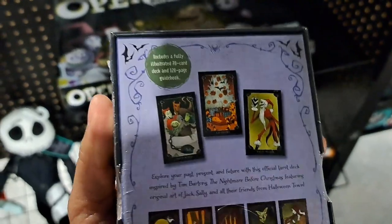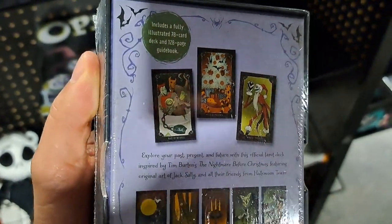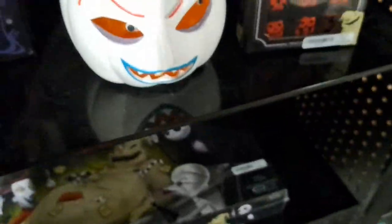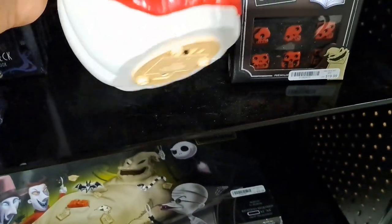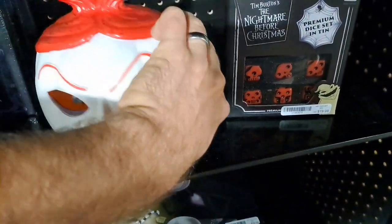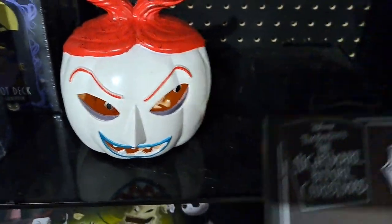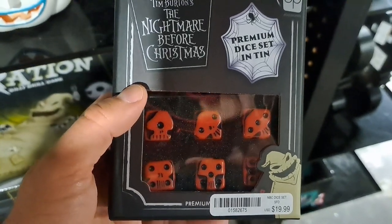It's kind of weird that there's Disney tarot stuff, but if that's what you're into, they got it. We got a little pumpkin here that probably lights up — let's see if it works. Probably just need some batteries in it. I think those are the trick-or-treaters on it. Then we got this premium dice set in a tin. Pretty cool looking dice.